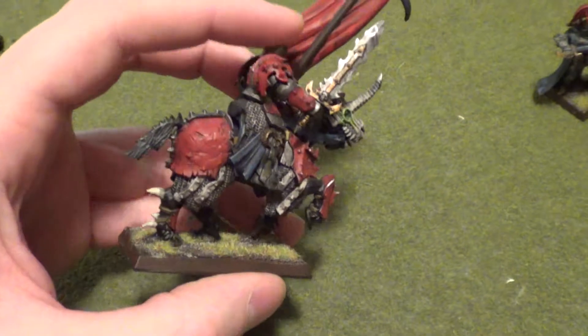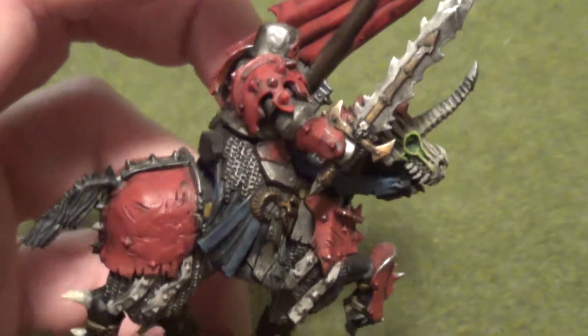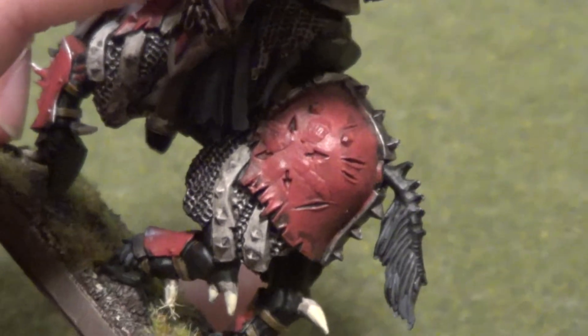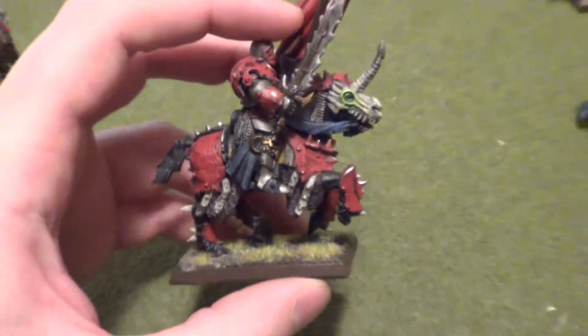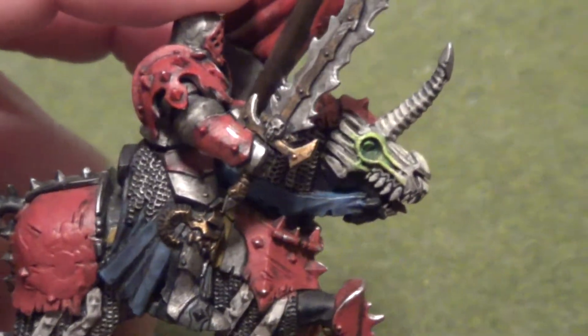Sorry about the clothespins — my Vampire BSB. Same thing, just a Chaos Warrior converted up. You can see there were the symbols for the Chaos Star, and I just tried to putty those in. Another attempt at doing more light sourcing.